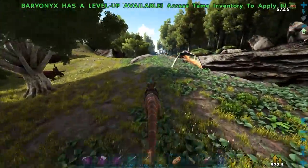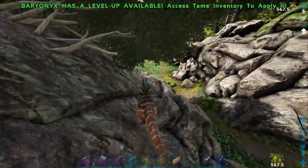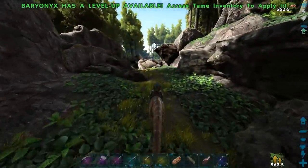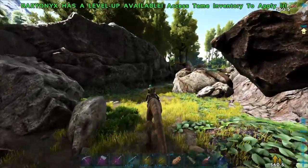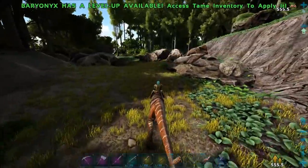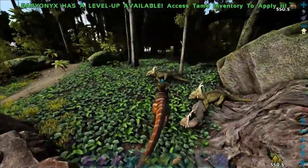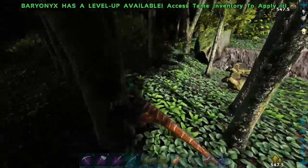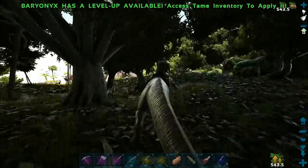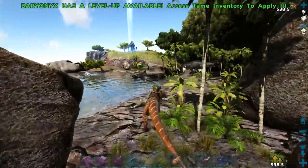We've got just tons of explorer notes left on this map - it's absolutely crazy. I think we probably have about three or four percent of them. We've got quite a few but not that many - maybe like 20 - but there's tons of them: all the creature ones which is over 100, then Helena's, Rockwell's, Mei Yin's, and there's like another person as well. We can just grab them whenever - if we get levels cool, if not whatever.